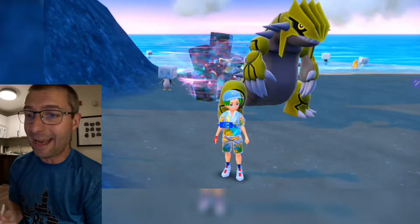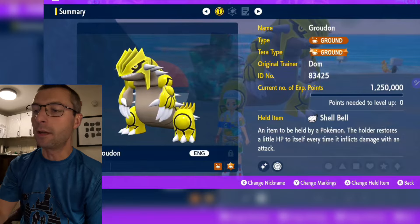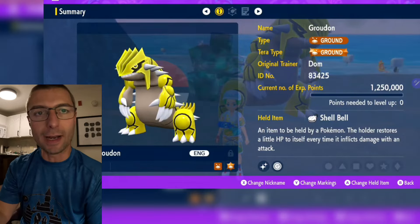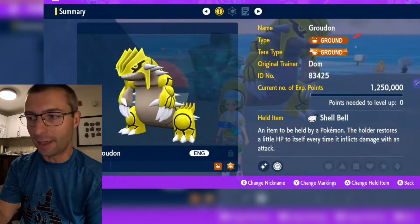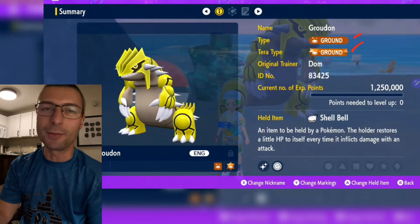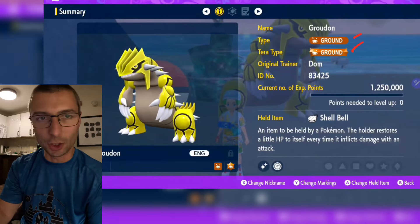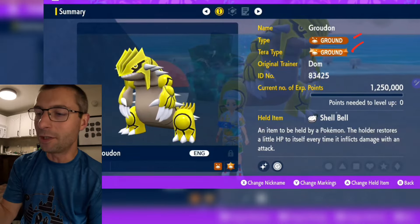Let's get to the stats summary. Here's what you're going to do with Groudon. Groudon is going to be a full-on ground beast — ground type, yes. Can't change it anyway. Also Tera type is crowned. Don't have any other type, you're good. We're going to run Shell Bell — do need a little bit of a healing item.